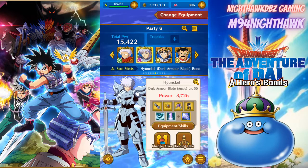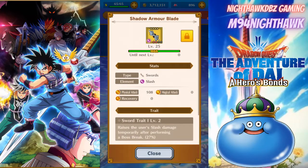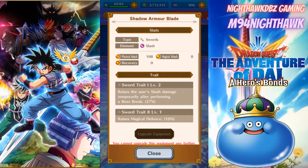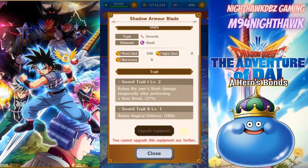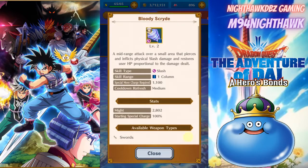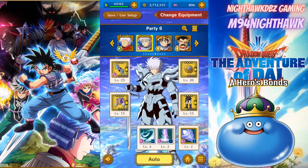Of course we had to bring Haikyo with the dark armor blade — he's only at level 50 right now but we did manage to upgrade him. In the banner I pulled a total of three of these, and I did get one within the key summon in my previous video. We're looking pretty good — he raises slash damage temporarily after performing a boss break, plus magical defense 10. We got him up to level two as well, so we're going to do a little bit more damage.